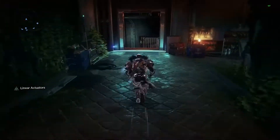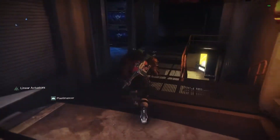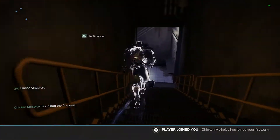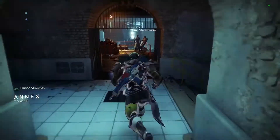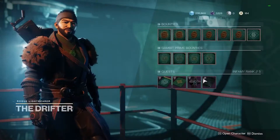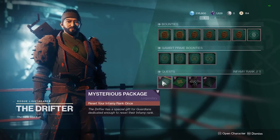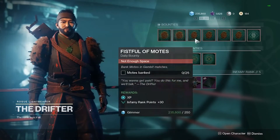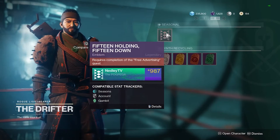The last vendor we'll visit is the Drifter, who is the Gambit vendor. He operates similarly to Lord Shaxx and Zavala — you can buy bounties from him for both Gambit and Gambit Prime, pick up quests, and earn packages by leveling up his rep. At the time of recording, there's double Infamy active, so if you're watching during the week of the 19th, make sure you're playing Gambit to earn all those packages.